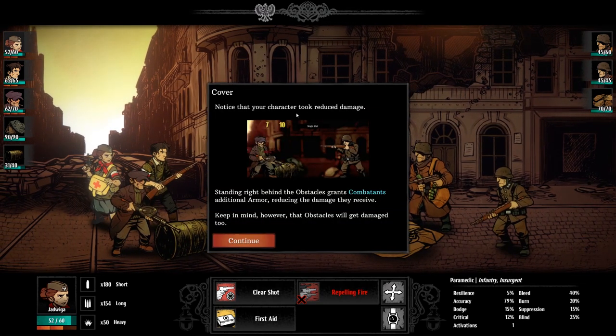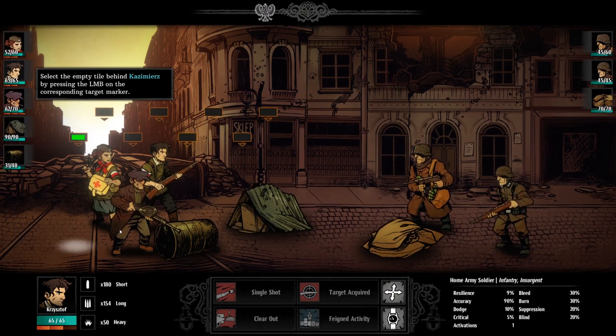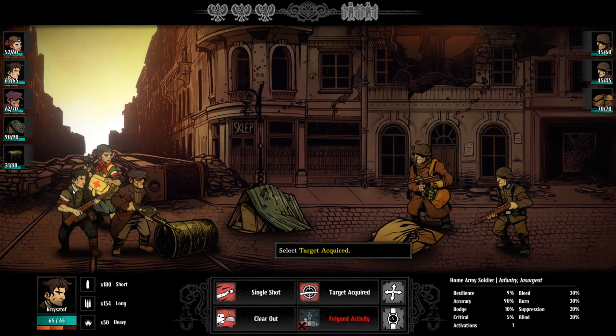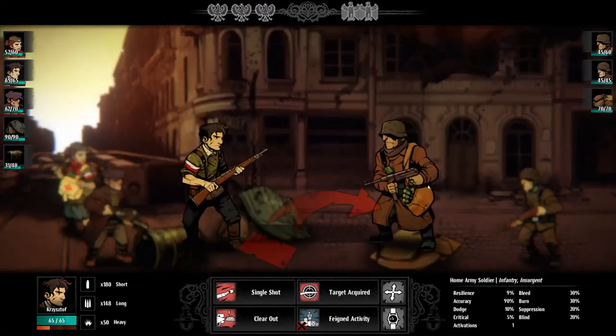Your character took reduced damage — standing right behind obstacles grants combatants additional armor. You can see a barrel providing cover there as well. We move back behind cover. Commands on both sides occupy tiles on one of two horizontal lines — targets attacked from the other lane receive a 50 percent penalty.